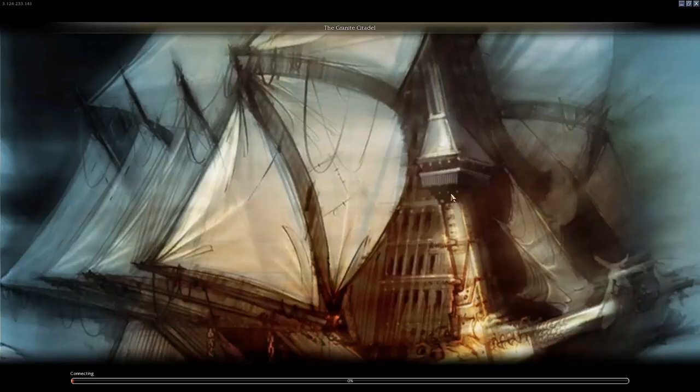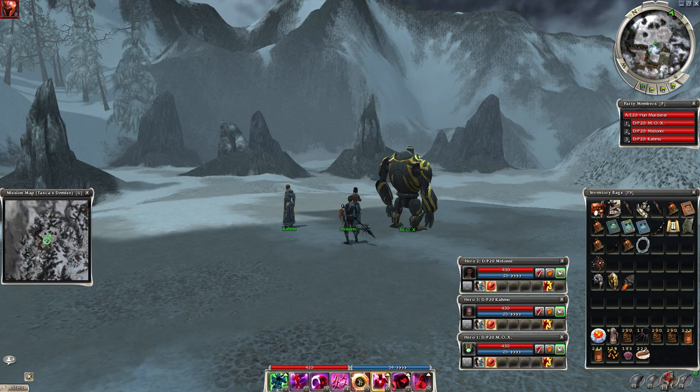First, we gotta do the resign trick, which goes like this: leave the outpost, turn back, and leave the outpost again. If you have done this, then every time you resign you will get pretty close to the portal and you can save precious seconds each run.